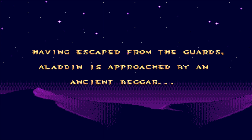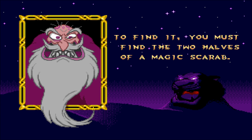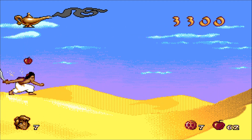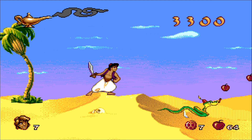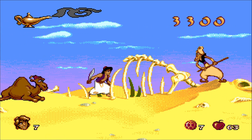Having escaped from the guards, Aladdin is approached by an ancient beggar. 'There's a cave, boy — a cave of wonders, filled with enough treasure to make all your dreams come true. To find it, you must find the two halves of a magic scarab. The first half is lost in the desert.' Well, he looks trustworthy. I say we do everything he says without question. Right, the desert. Oh, a snake with a fez — because Agrabah. Even the snakes have to have fezzes. Is fezzes the plural of fez? Or fez-eye? I don't know.